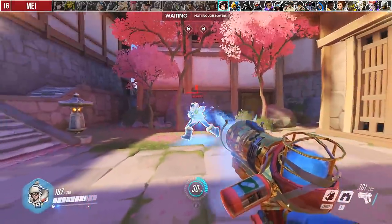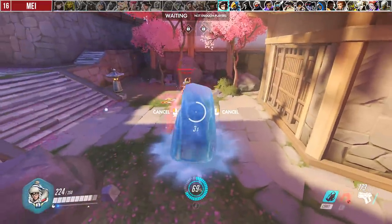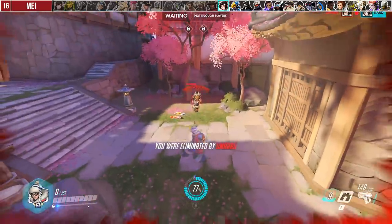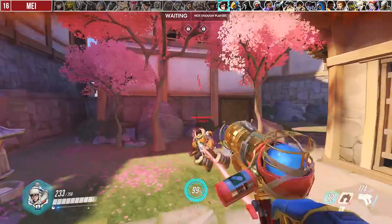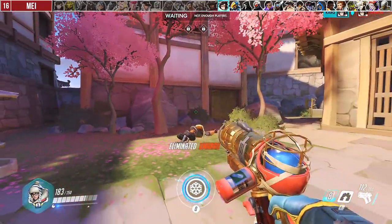The Mei 1v1 is all about who freezes the other Mei first. If you use ice block first, you're usually going to lose because the enemy Mei will just hold their freeze to get you the moment you come out. One way to counteract this and surprise them is to jump-strafe immediately out, throwing off their aim, which will give you a better chance to retake their freeze.